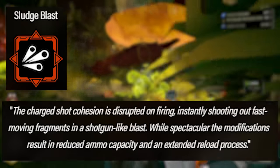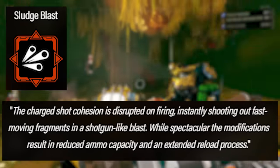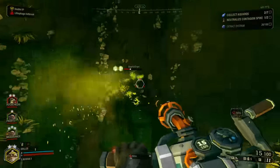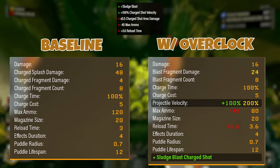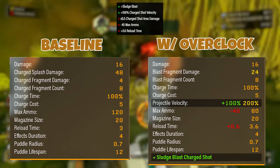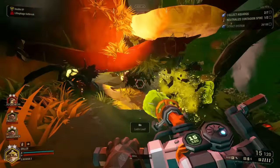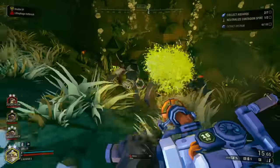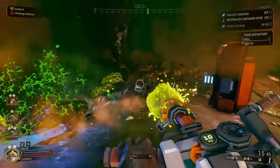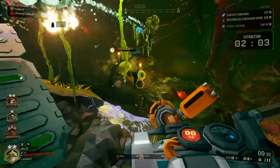The final unstable overclock option is the Sludge Blast. This one reads: The charged shot cohesion is disrupted on firing, instantly shooting out fast-moving fragments in a shotgun-like blast. While spectacular, the modification results in reduced ammo capacity and an extended reload process. Going over it: it reduces your maximum ammo by 40 and increases your reload time by 0.6 seconds. However, it doubles your projectile velocity and gives you the Sludge Blast ability — you literally shoot the goo in a shotgun-like blast when you use a charged shot, and the longer you charge it, the bigger the spread. It's incredibly satisfying on bigger enemies and allows you to play more aggressively up close. This one is not too hard to use and is just a lot of fun.